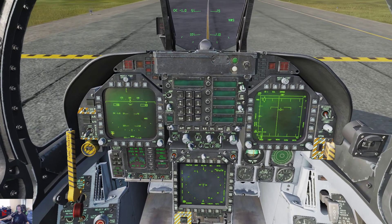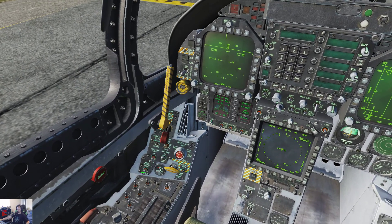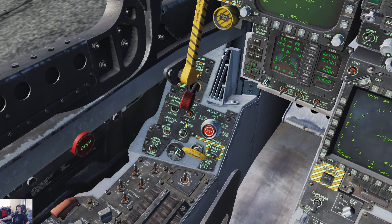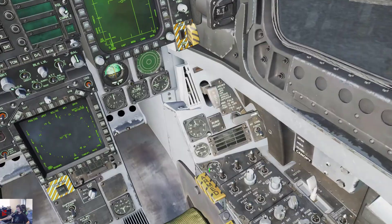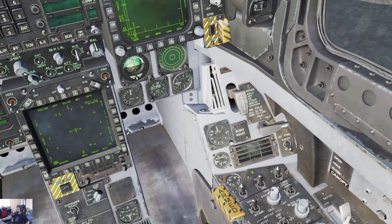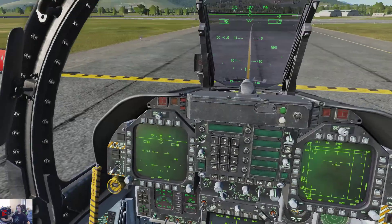We can't actually set that page, so we are good to go. Quick check: hook bypass is set to field. Landing and taxi lights, we should have turned that on. Antiskid is on. Launch bar is retracted. Let me hop over to the right side. Altitude is set to 200 for takeoff.